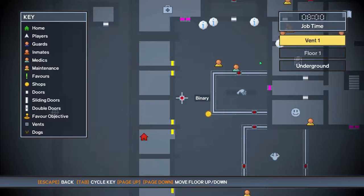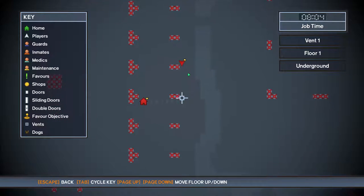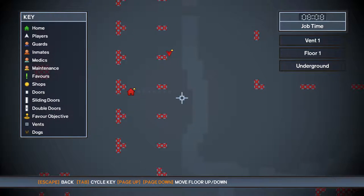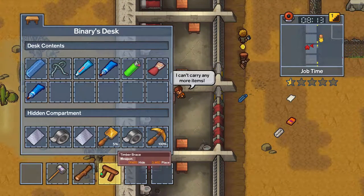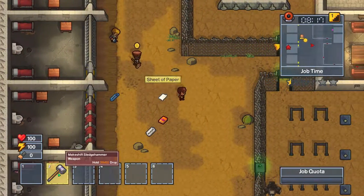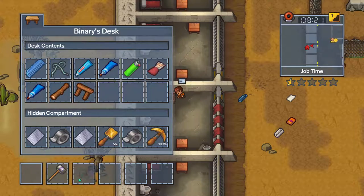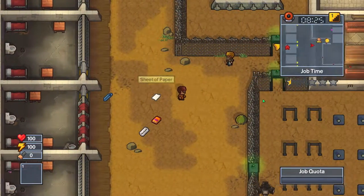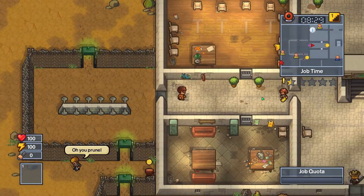How many of those are we supposed to need? Might need to place one there, might need to get another one. We should probably do our job. I want to leave that - I don't know if you can use that for mining. I'm hoping you can, but it's also a weapon. I should probably do my job because then I can get my 10 coins.